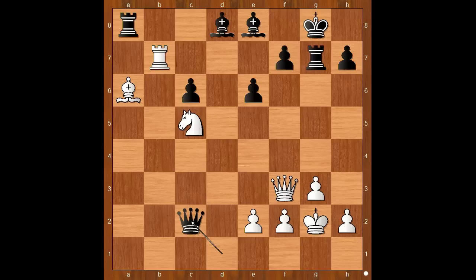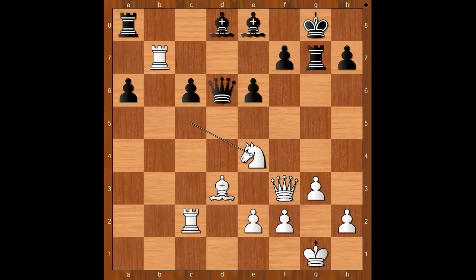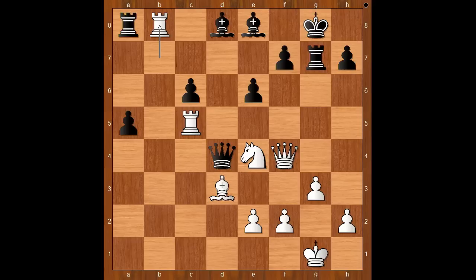Back to our game. After bishop to d8, Ding Liren played knight to e4, attacking the queen. Queen to e5, rook to c5 attacking the queen again. Queen to d4, rook to c4, queen to e5, rook to c5, queen to d4, queen to f4, and now a5.